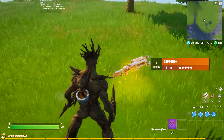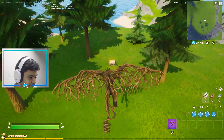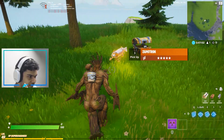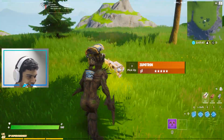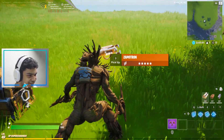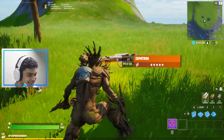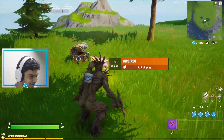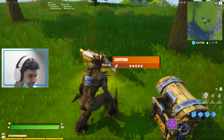You see the chest right over here? There's a chest. What the heck? Look at this! Bro, how the heck did you get a flipping Zapatron in creative? That's insane.